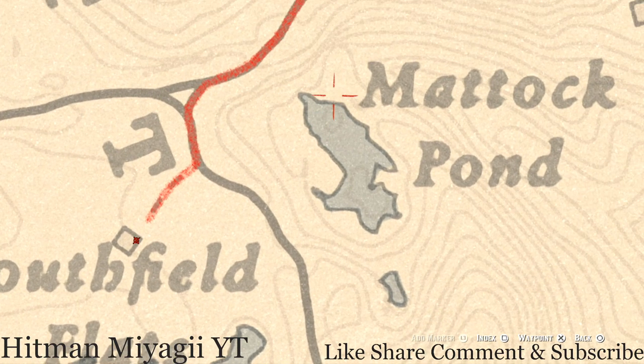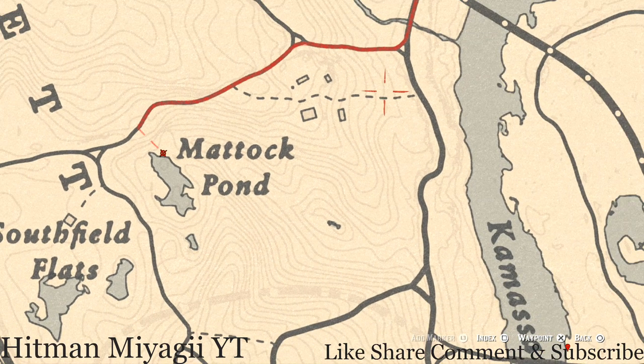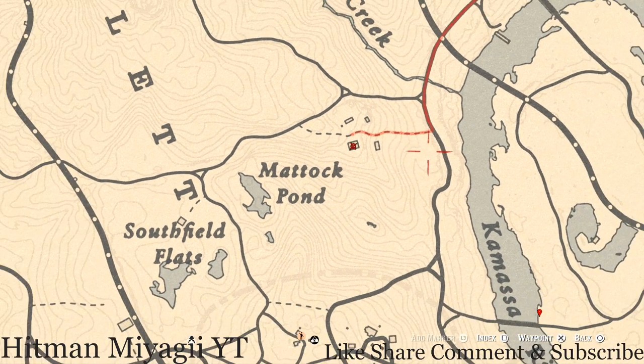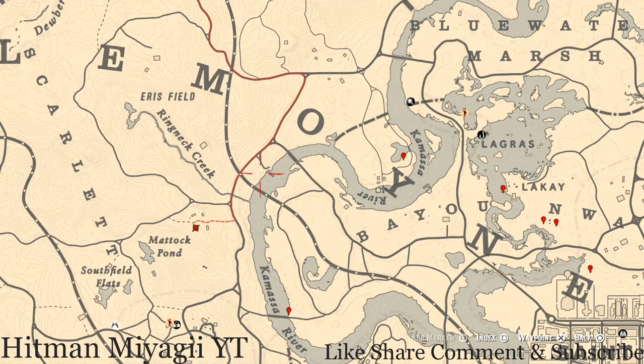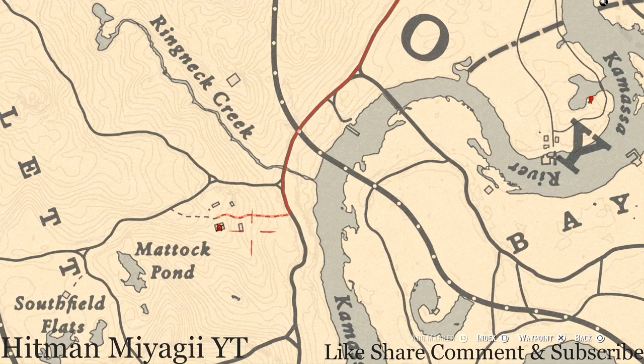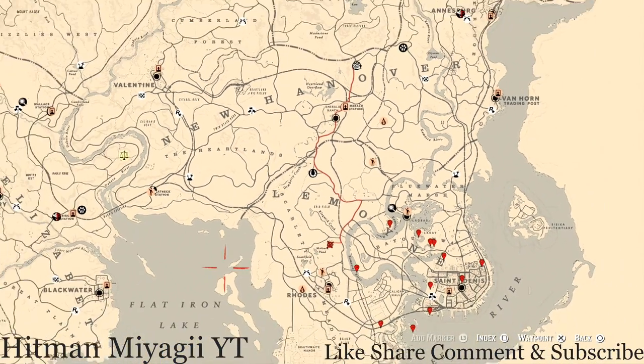Right here pull out your metal detector and you'll dig up a random item — random category, I cannot tell you what it will be. Inside this house there's another family heirloom: a New Guinea Rosewood Hairbrush inside a chest in the bedroom of this farmhouse. If you're looking for certain breeds of cows to finish Harriet's animal collection, this is one place to find them, also up at Emerald Ranch.